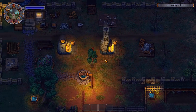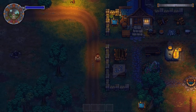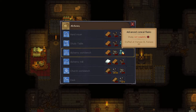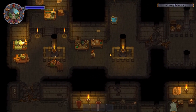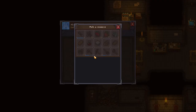So once you have the conical flasks, you want to make the alchemy workbench. You need the two conical flasks, three complex iron parts, and six wooden planks. Once you have those, you just come over here — I already had one made up, but it's right there.